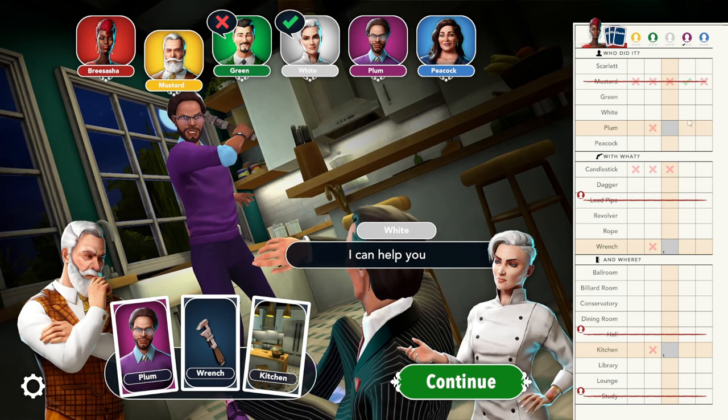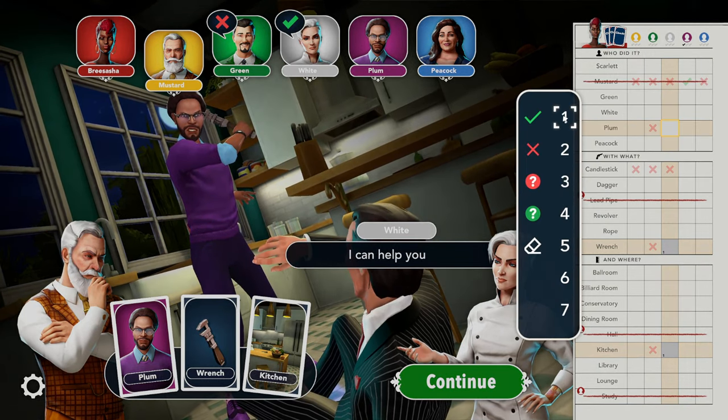In this example, white showed mustard either the plum card, wrench, or kitchen, and I marked it as one.